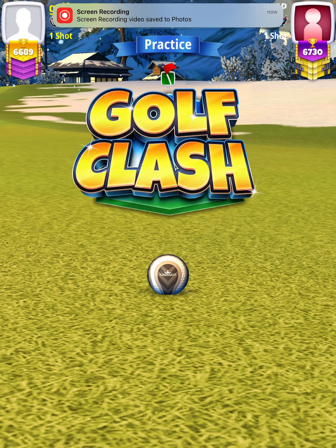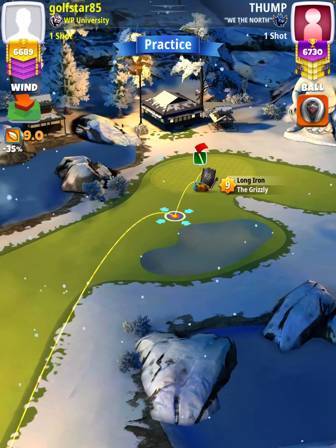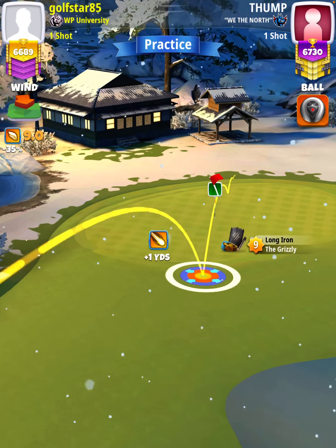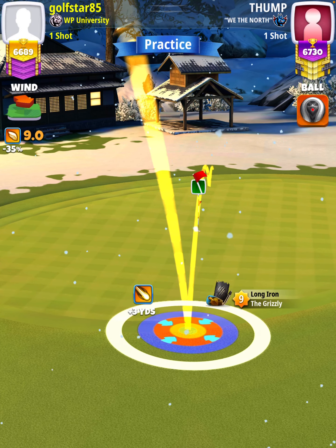For our approach shot we want to use a Grizzly level seven plus. First thing I'm going to do is push forward until my bullseye is at the edge of the fringe where the fringe meets the green, and check my plus yardage — we are at plus four yards, which is equivalent to plus seven yards with a Grizzly level seven and eight.